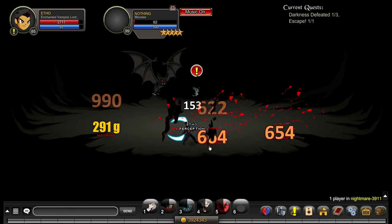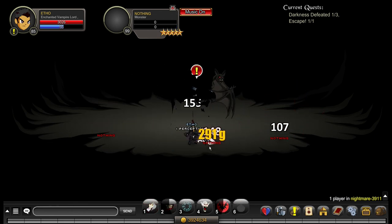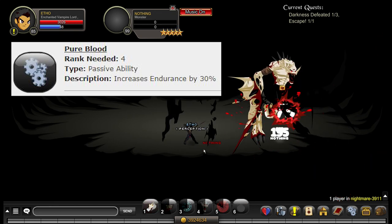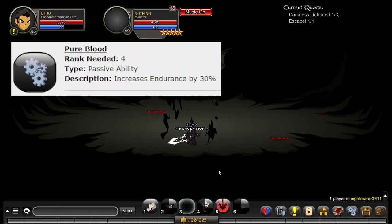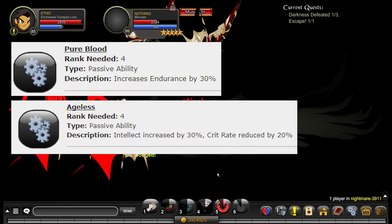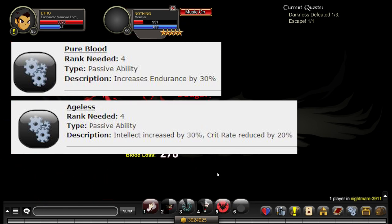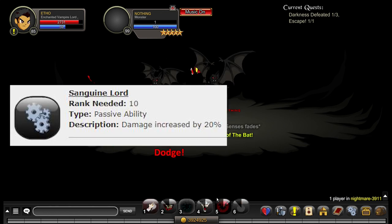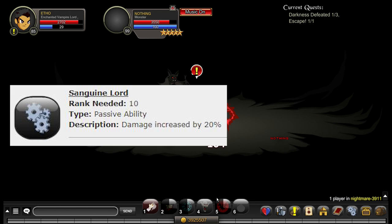Vampire Lord has two rank 4 passives and one rank 10 passive. The two rank 4 passives are Pure Blood, which increases your endurance by 25% and thus your health, and Ageless, which increases your intellect by 30% but reduces your crit rate by 20%. Your rank 10 passive is called Sanguine Lord, which increases your overall damage output by 20%.